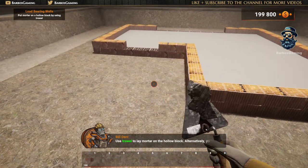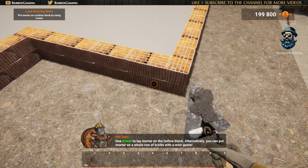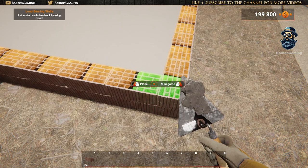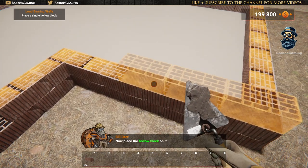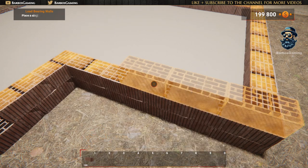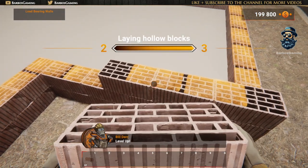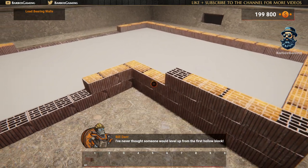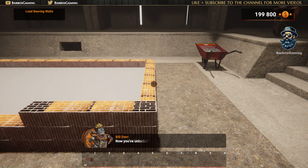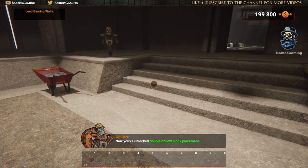Use the trowel to lay the mortar on the hollow block. Great! Now place the hollow block on it. Level up! I never thought someone would level up from the first hollow block.